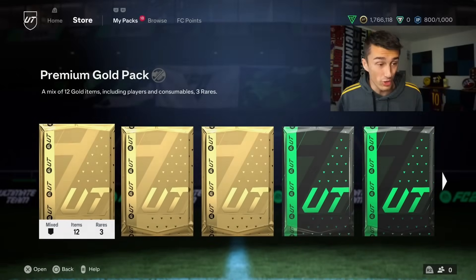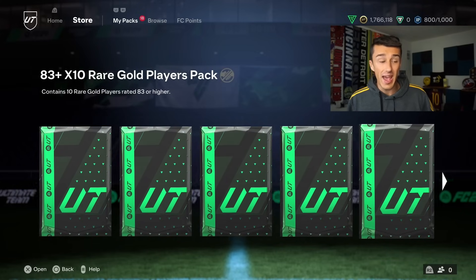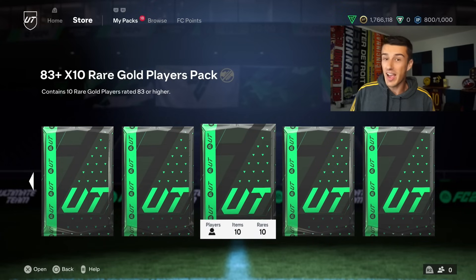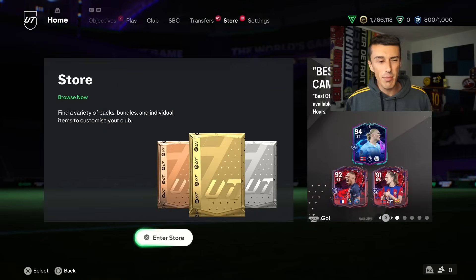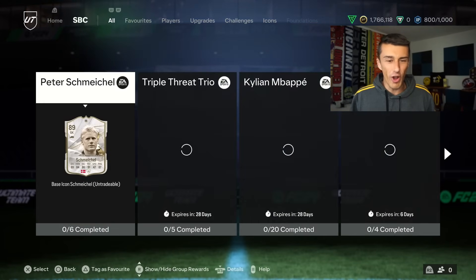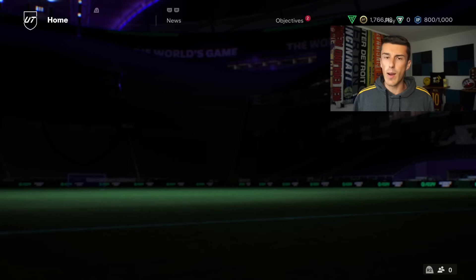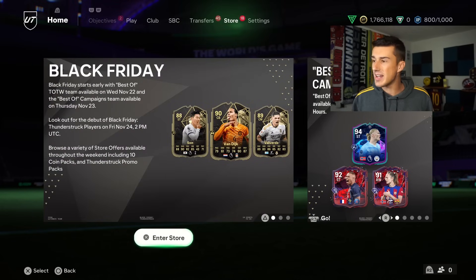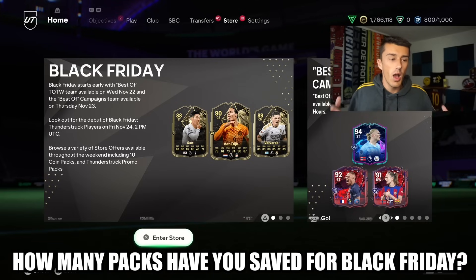Black Friday is here. Thunderstruck is here — the new promo. And I have 18 packs saved so far, all of them decent packs, including 3 of the 83 plus times 10 packs that we got out of SBCs yesterday. Those are pretty expensive right now when you consider you need a Team of the Week card to get these packs. Let me know in the comments how many packs you've saved for this promo.